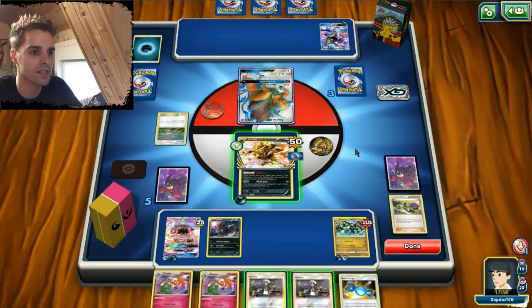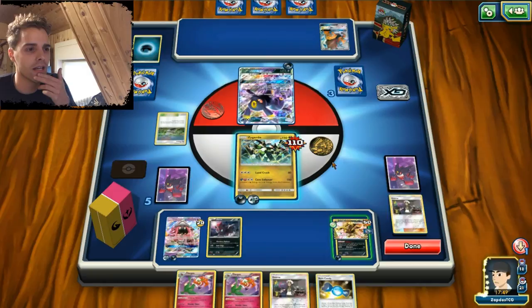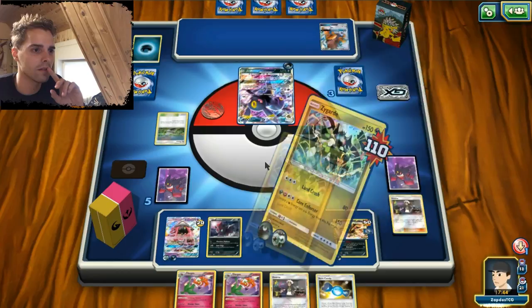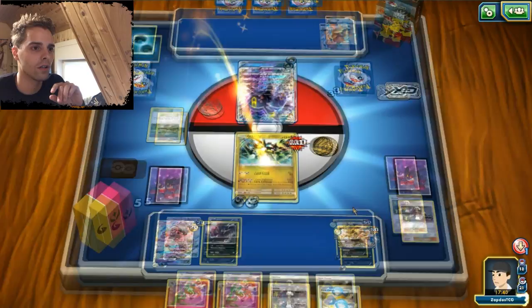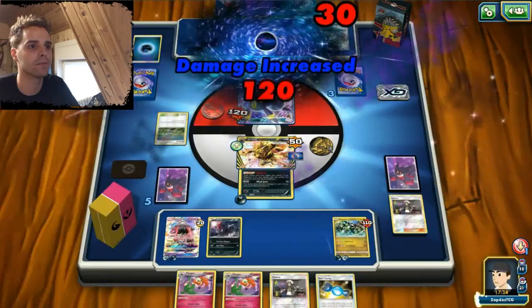Get over here, don't run away from us. We're gonna promote Zygarde. Zygarde can deal 80 damage and then we can finish it off. We're gonna use Stand-in again, then Foul Play — Shadow Bullet, 90 and 30. Bang! What a crazy matchup. I've never seen a deck with Umbreon, Yveltal, and Tauros on TCG Online after Burning Shadows.